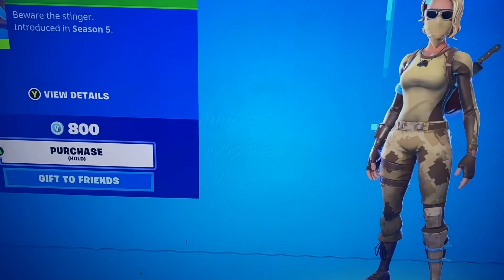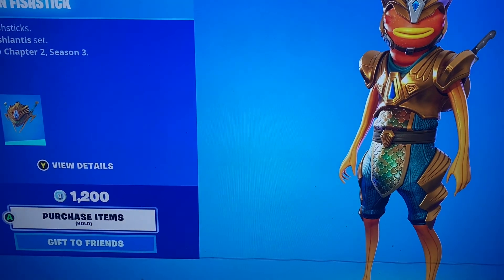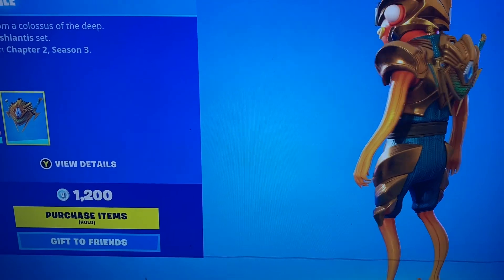Then we got Scorpion, an 800 skin that usually comes back once in a while. We have Atlantean Fish Stick with the Titan Scale Back Bling, and his pickaxes are very rare because they barely come out when he comes back anymore.